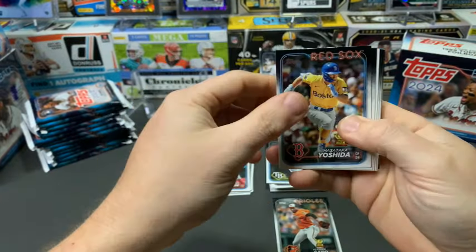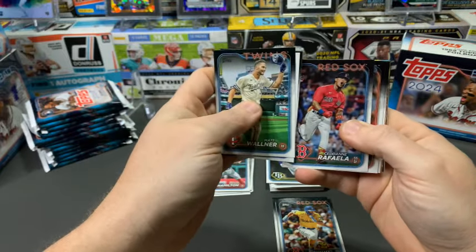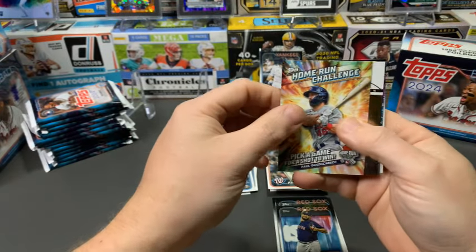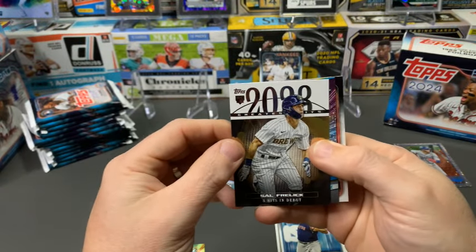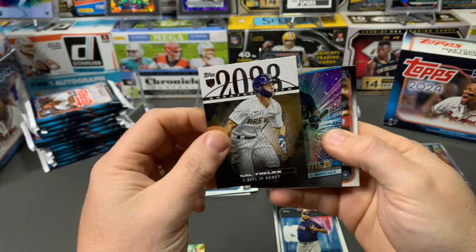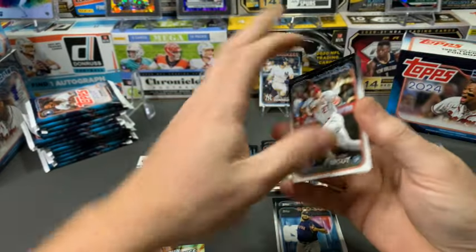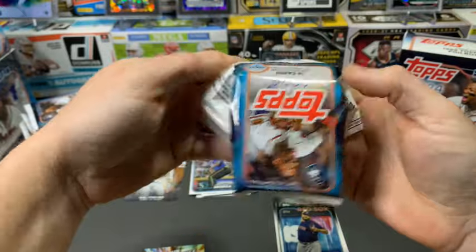Next we've got Greatest Hits — some of the best highlights from the season — a South Relic, another Julio Rodriguez on Stars of the MLB, Mike Trout, Framber Valdez, and Tyler O'Neill to round that out. One foil board so far, one rookie insert, a couple Home Run Challenge cards. Do you guys like the Home Run Challenge? Last year they put time-frame parameters in — I kept forgetting about them, but I want to make sure I do them this year.